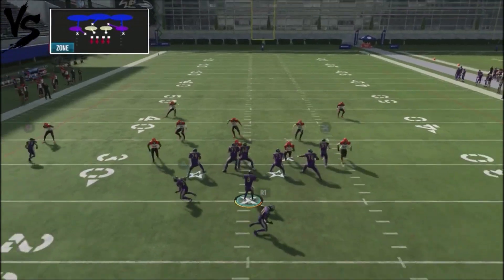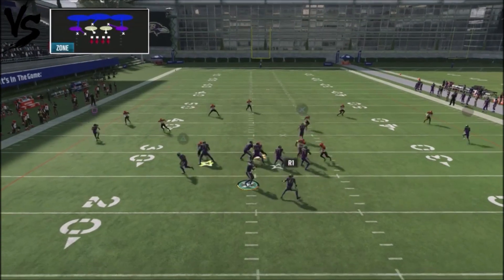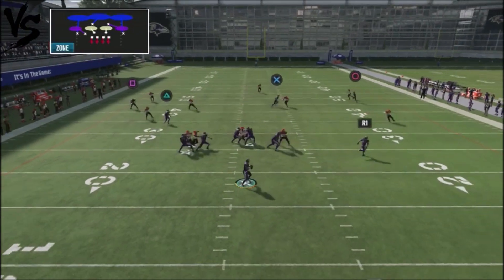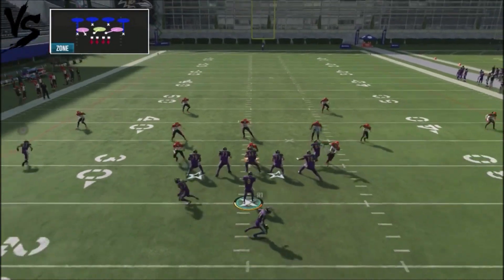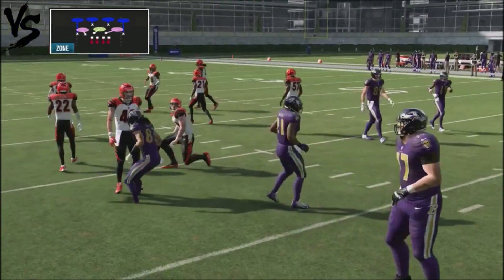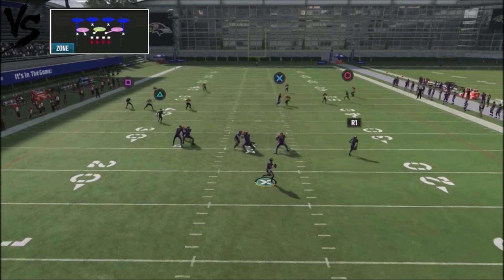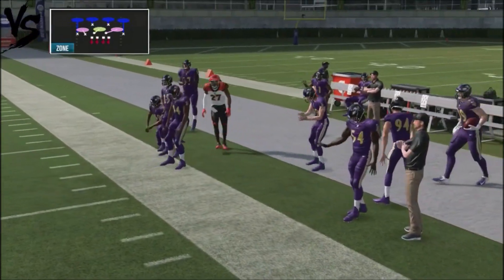Against cover 3, make the same reads — take the checkdown underneath for 5 or 6 yards. You've also got the flat route on both sides, so your opponent has to contend with two flat routes. If the flat gets taken, hit the corner route on the backside for a big completion. Against cover 4 drop, keep checking it down underneath with the flat routes — those will be available. And the corner route also gets open against cover 4, so you can pop that too.